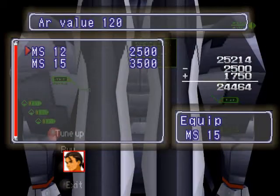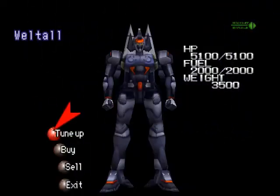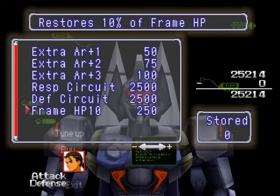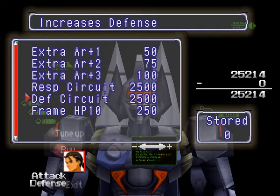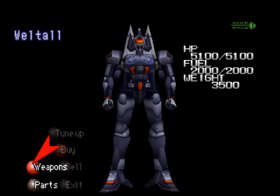Let's boost up his HP even more and refuel his fuel. Buy parts — you got a bunch of parts. Frame HP 10. I like to stick with 30% because I find that gives you the most bang for your buck. Like Rico, if you remember...